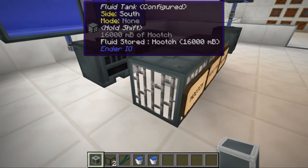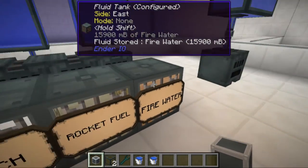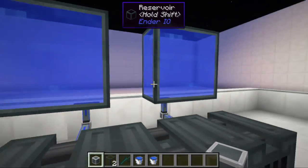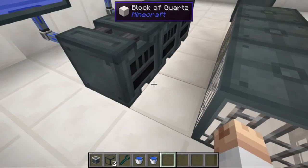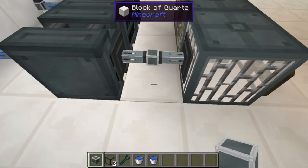You fill the fuel into the fluid tanks — they have different colors: white, green, and orange. Here I've set up two reservoirs connected to three different combustion generators. All you have to do is connect the pressurized fluid conduit to each one.